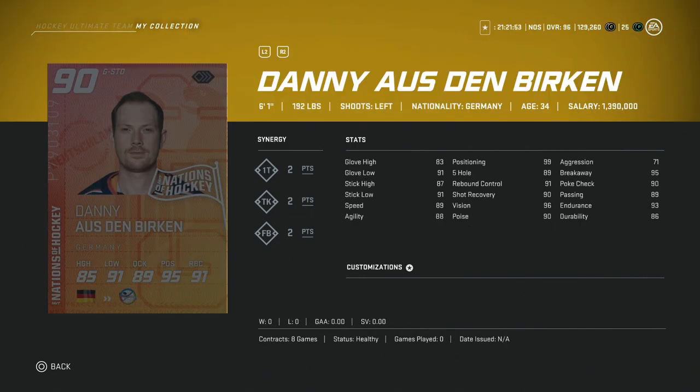The German Danny Asdenbergen is 6'1", which pretty much ends the conversation as a goaltender. He has a 90 overall, but the 83 glove high is rough. He does have 89 positioning, which is fantastic, and his aggression is at 71, but that 83 glove high is still going to give you absolute trouble with shot totals up in the high 90s trying to pick a corner top shelf short side. There's no way you can use him, unfortunately.